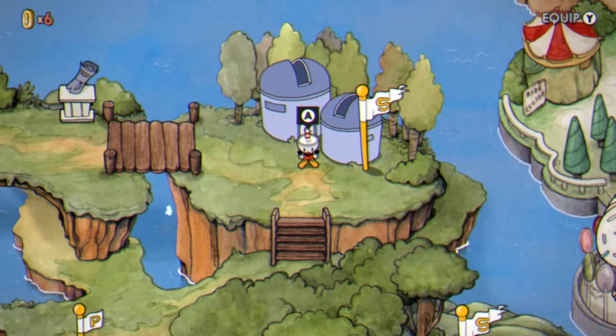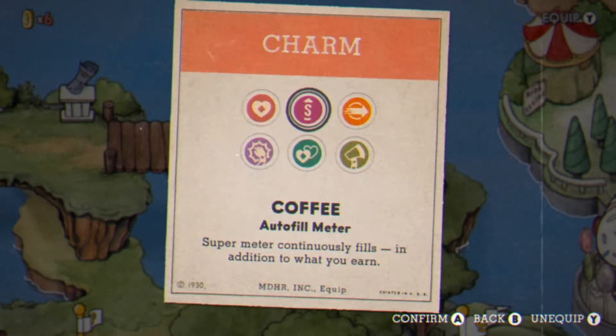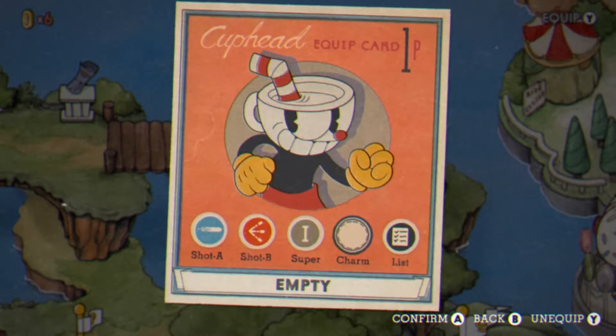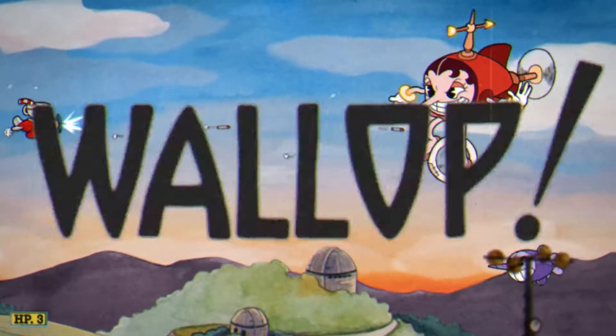Hey everyone, this is NinjaTalks and welcome to this mini guide. Today I'll be showing you how to do Hildeburg on simple, regular, and expert. It is a plain stage so you will need a charm, but most charms don't work. I would recommend coffee only if you have it. So let's get started on simple.